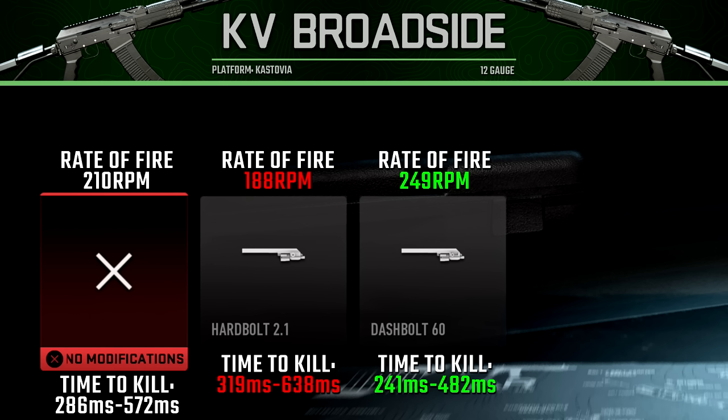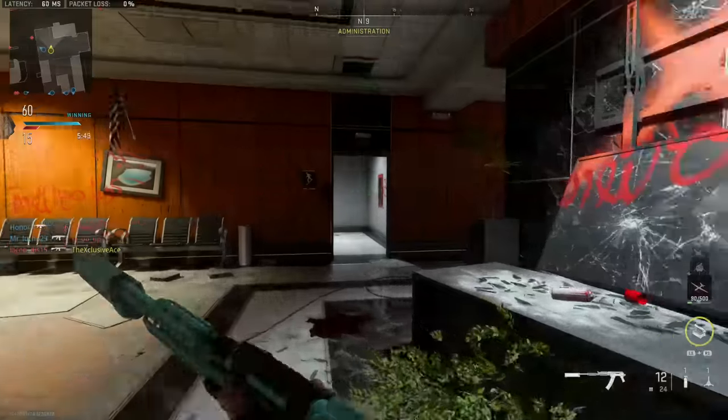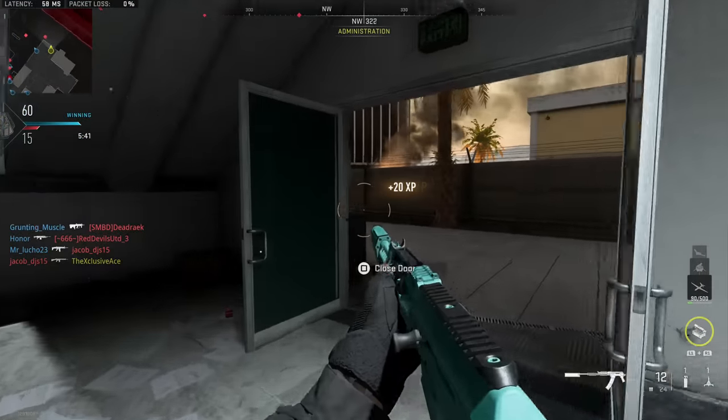The second bolt attachment improves our rate of fire up to 249 rounds per minute, with the downside being a loss of recoil control — which again isn't all that important for shotguns. This noticeably improves our time to kill with a two or three shot kill, and as a result I would highly recommend using this if you've got it unlocked.